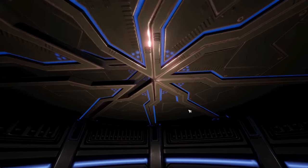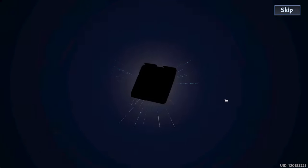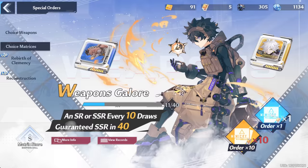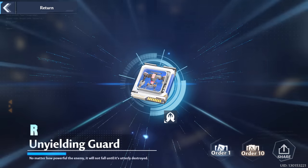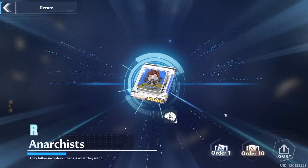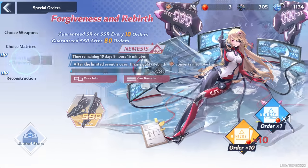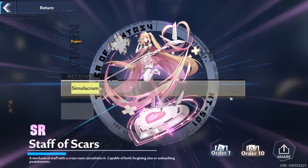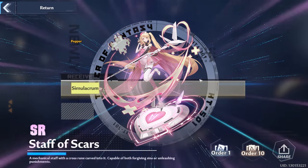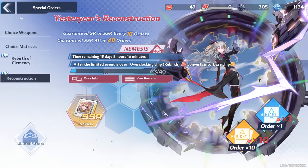We should be able to do one more ten-pull here — come on, you can give us another one. The chance for SSR chips I believe is double that of weapons. Let's do these five singles real quick though — nothing, nothing, nope, and last one, nope. Well I'm happy enough to get a non-pity SSR. We have three singles in each of these — let's just do them real quick. Nothing with the red nuclei and nothing with the red chips either.